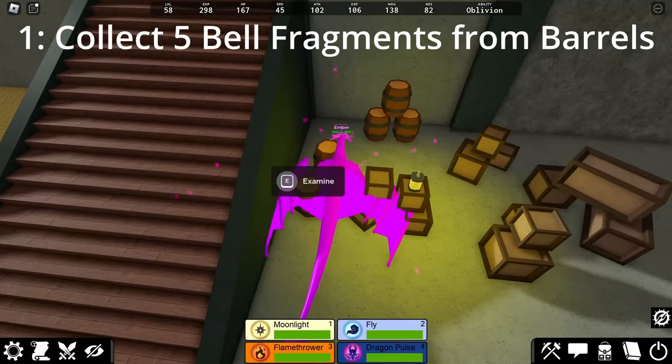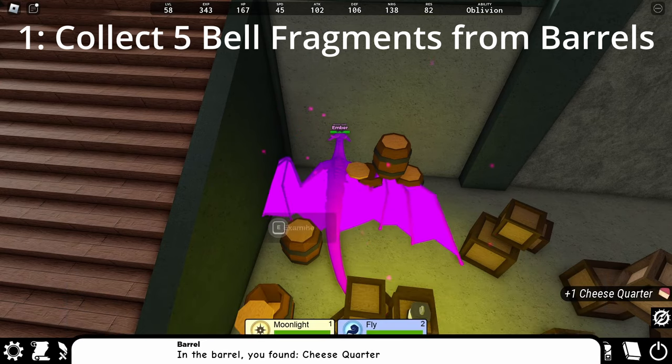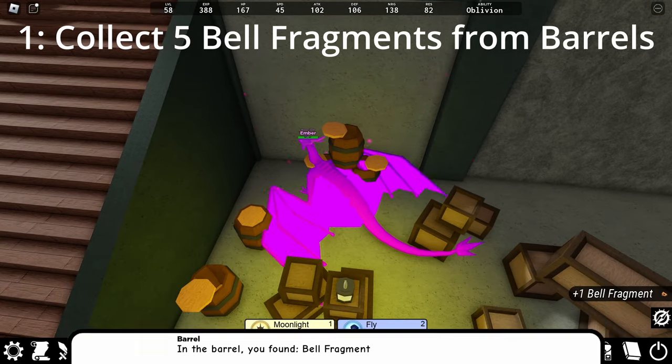There are barrels in many different locations on the map. Although they are most commonly found in town, there are also barrels on the beach, by the power plant, by the lighthouse, and even in the cave that you could try to look through if your server is particularly full of people rummaging through barrels.